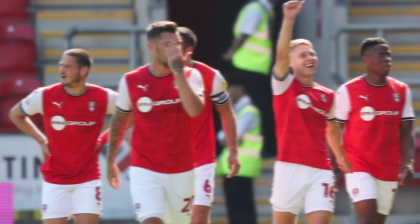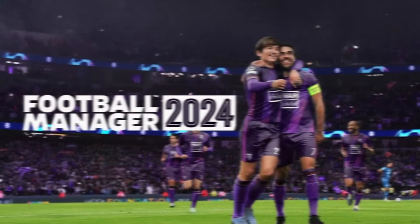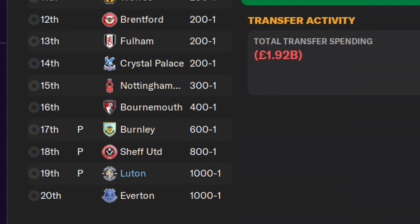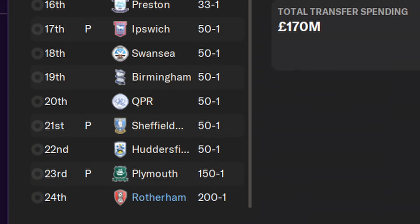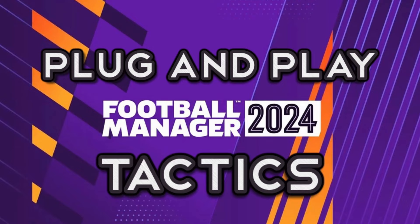Luton, Rotherham and Stevenage are all projected to do poorly in the first season of Football Manager 2024. Luton are projected to finish in 19th, Rotherham are predicted to finish in 24th, and Stevenage are projected to finish in 17th. In this video I'm going to look at a plug and play tactic and test it out with all three teams to see if the tactic can help them all beat the drop.